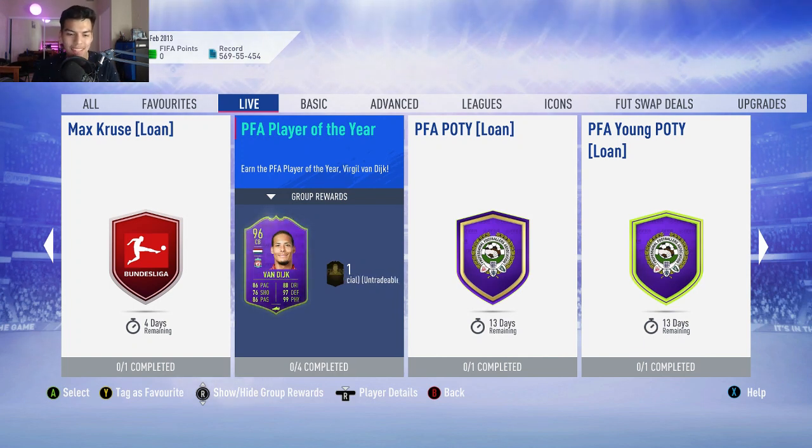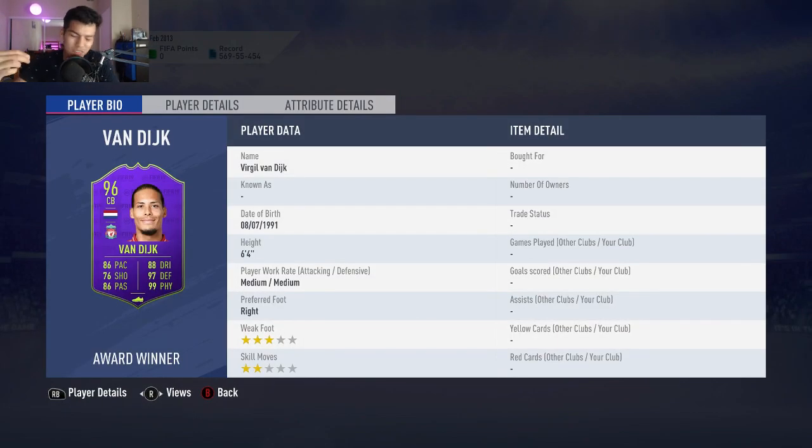What is up guys and welcome back to a brand new video. Today we have the 96-rated center back PFA Player of the Year Virgil van Dijk SBC cheapest solution. This card is going to cost you around 1.05 million coins — just over 1 million coins to complete this award winner van Dijk.